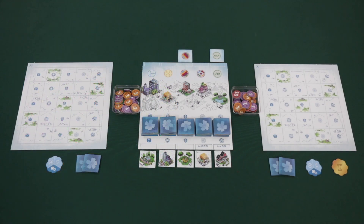Bloom Town is played over a series of turns until the game ends. The start player will take the first turn, and then play will continue clockwise around the table. On a player's turn, they have to perform three steps — A, B, and C — in order.